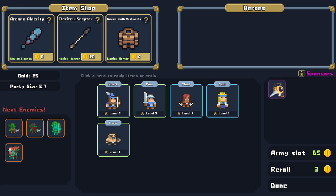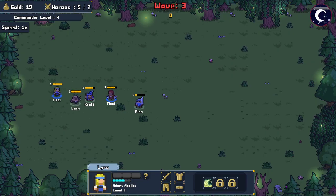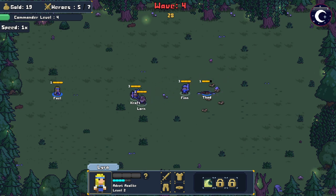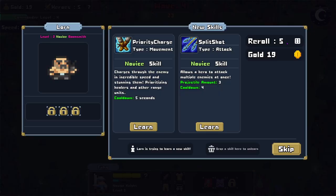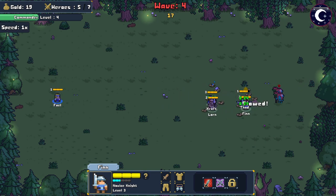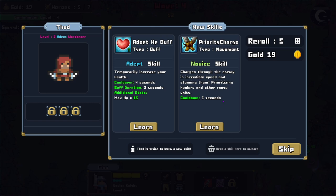Let's just play through and see what we can get — sponsors are automatic, I'm guessing. Do we want armor? This guy has no armor. Does this give dodge chance? Yes — let's buy it. Give Thad some more dodgeness: 47 dodge chance. Let's go — heal up Finn. The acolytes are hiding in the very back, just chilling. It's nighttime now — does that make any stat adjustments? Priority charges for a boom smith: charges through enemies at incredible speed, stunning them, prioritizing healers and ranged units. Wow.